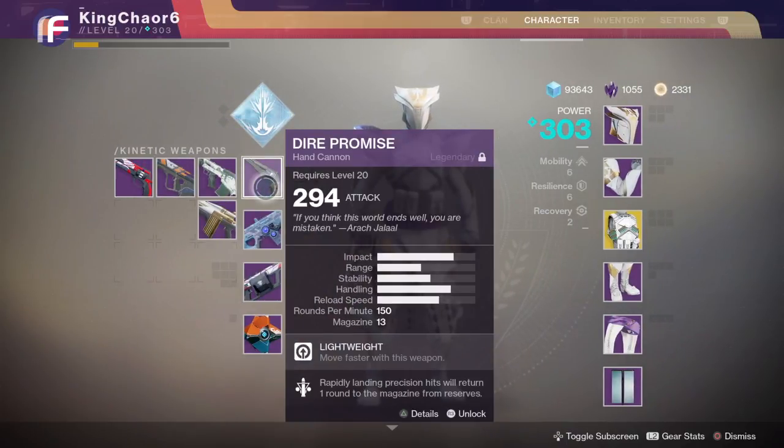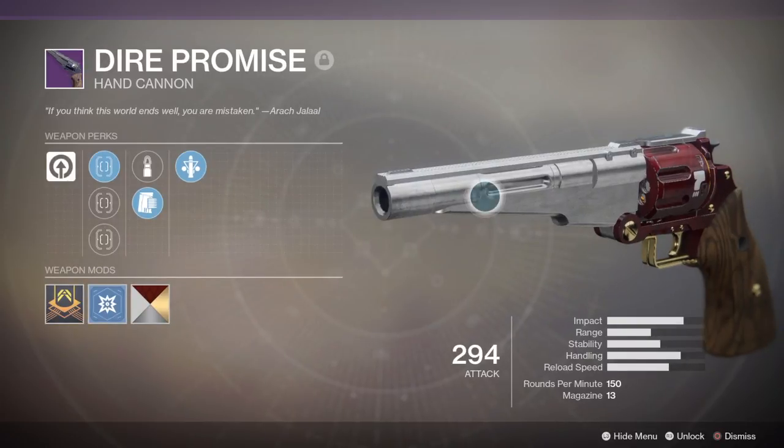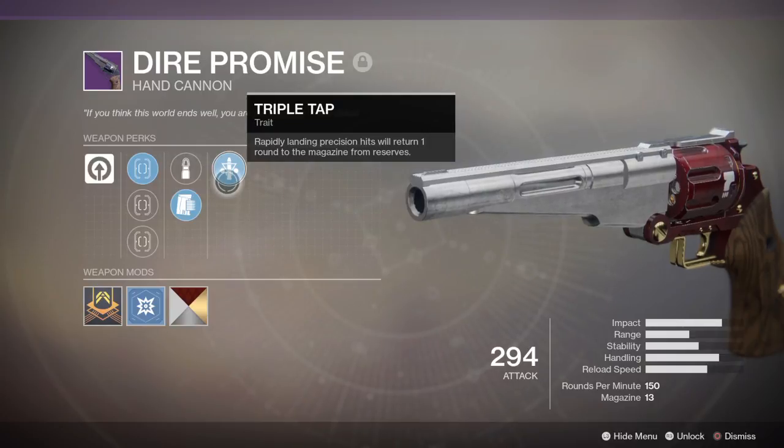Another hand cannon of choice for PvE is the Dire Promise. You can actually get this from a Dead Orvid package as well as Cayde's treasure maps. The triple tap perk is very, very good in PvE, specifically if you're fighting things like a walker or a Wretch captain — basically bosses with a really big hitbox. I like the Dire Promise because it fires faster than the Better Devils and it has a really good reload speed, really good handling, and pretty amazing impact for a 150 rounds-per-minute hand cannon.